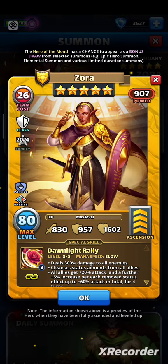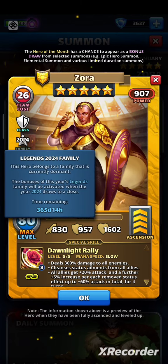Zora is a holy faction paladin — a good defensive class. If you give her emblems, she will have a chance to increase her defense after receiving damage. She's part of the Legends 2024 family, so next year this will give her a bonus.